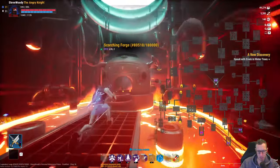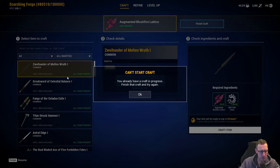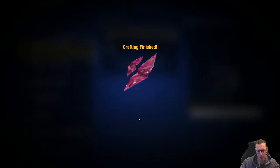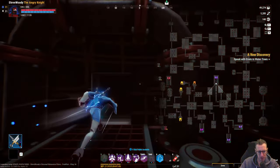Here we go, into another one here. So now this one's done, we've just crafted some more augmented - actually I want to finish that craft. Here we go, some more blush fire. We're going to use that for crafting our weapons and items later.